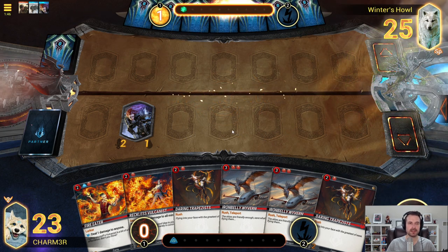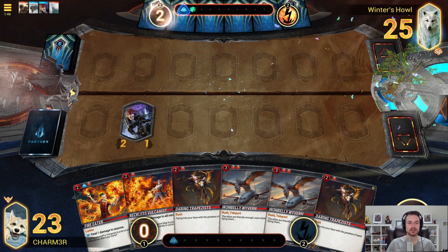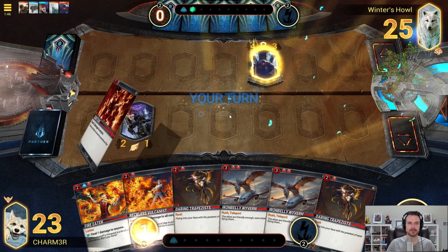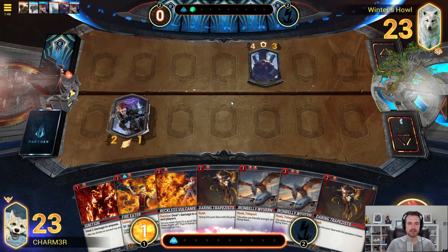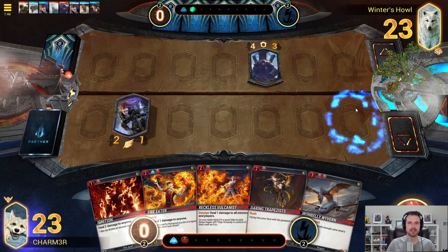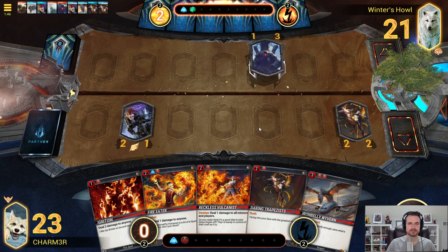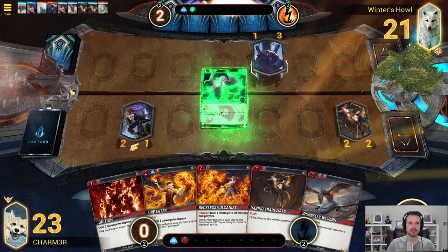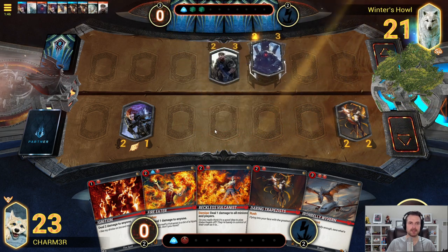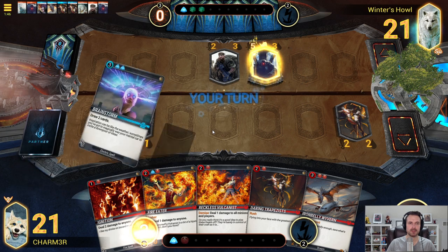We're going to start with the Valkyrie there. We basically play this like red aggro and then transition to some of the pings when they get low, to also start pinging ourselves. So Ignition again — great pickup here. We're going to go ahead and get rid of one of these Iron Bellies, play the Trapeze, and whack our opponent. At some point we'll try to get this Fire Eater up and running to start dealing with opposing minions, maybe pinging ourselves. But for now, we're just going to focus on getting our opponent relatively low.